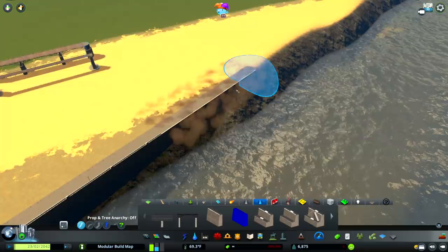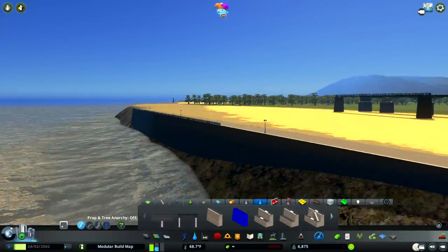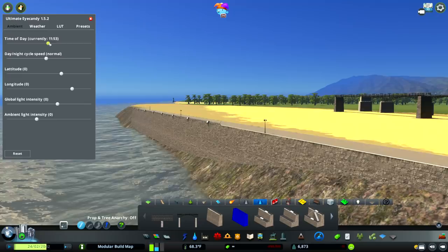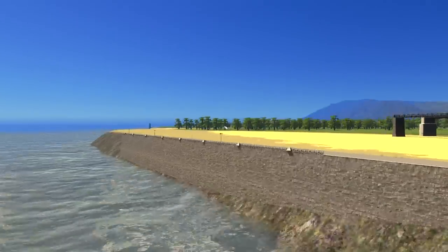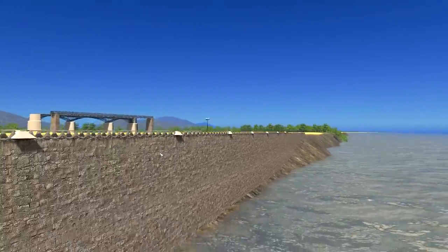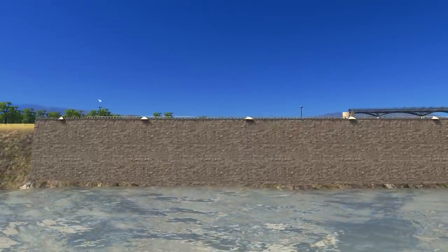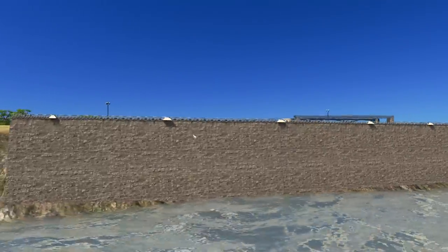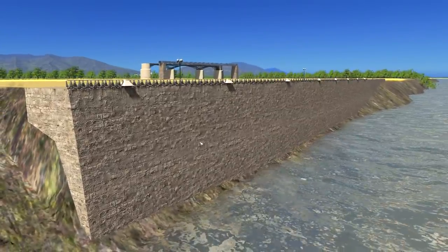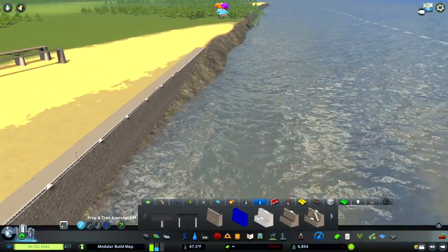We also have the Simple Seawall but fenceless — same thing, just doesn't have the fence on it. Moving the sun to get a better look. It just reminds me of Italy — some European assets up behind that as well. This should be the seawall where we built the Cathedral Plaza — this is exactly what it needs. Liking this so far.